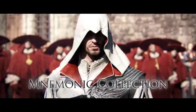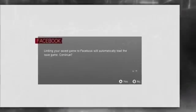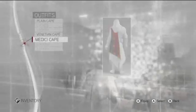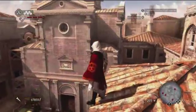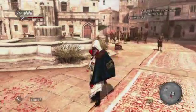In Project Legacy, some of the items you pick up throughout your missions can be combined to create mnemonic collections. One such collection, called the Auditory Trail, will earn you items in Assassin's Creed Brotherhood. Specifically, completing this collection will unlock two exclusive capes for Ezio: the Venice Cape and the Medici Cape. These capes can only be unlocked by playing both Brotherhood and Project Legacy.